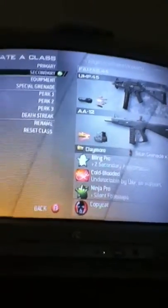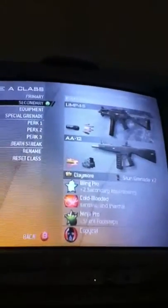For your secondary you want to have an AA-12 FMJ red dot, so if your claymore blows up and you did not get the kill or a hit marker, switch to your AA-12, hold in the shooting button RT, and you should do good with that.